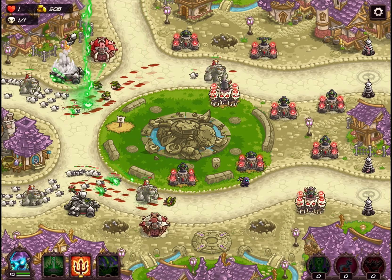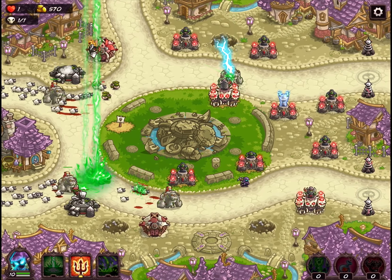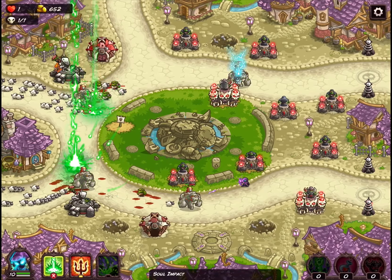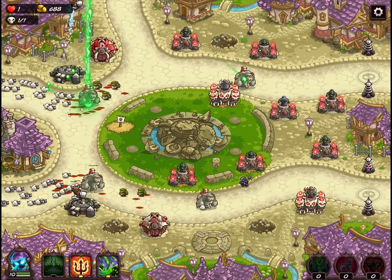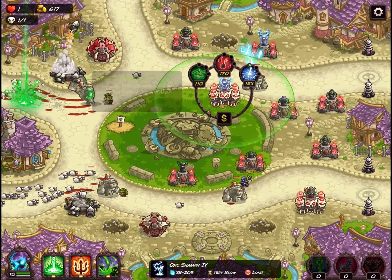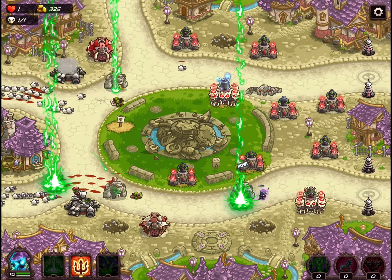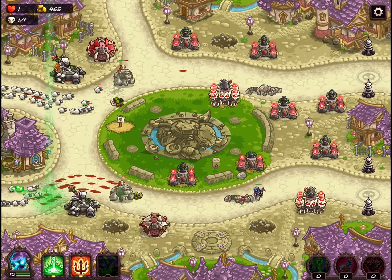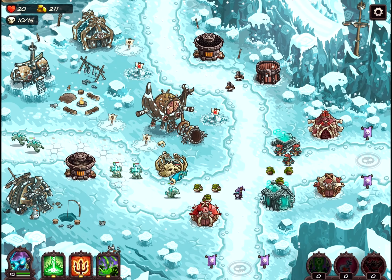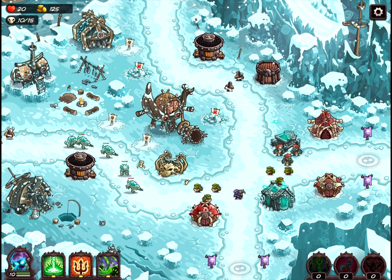They're not entirely uncreative — for example, they still have fun challenges like the horse or the sheep-killing challenge, which is very fun, and even putting the super sheep at the end to make it more difficult. But overall, the creativity was not as good as it could have been. It's still a very standard-looking Kingdom Rush game, and the enemies just didn't seem as annoying as they should have been. I always feel like when I'm playing Kingdom Rush, I find enemies where I'm like, 'Oh crap, I hate dealing with this guy.' But in this game, I found no guys that were really annoying or hard to kill.